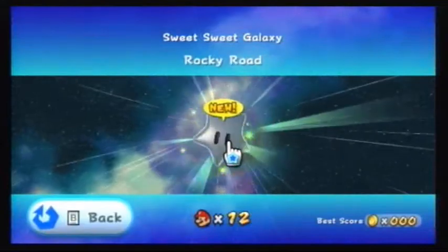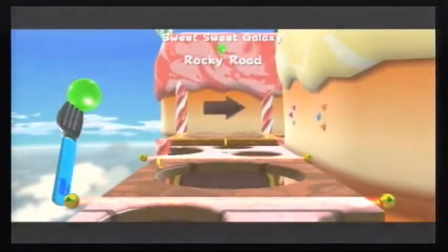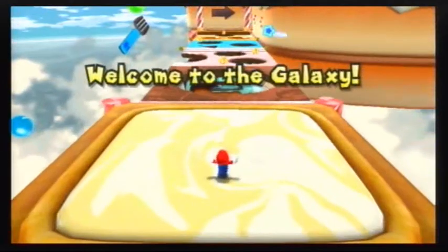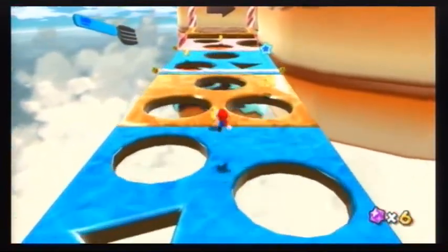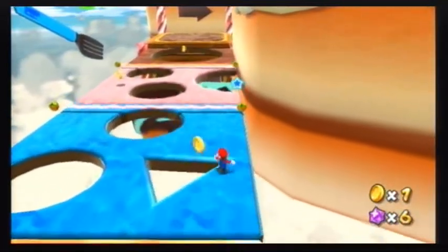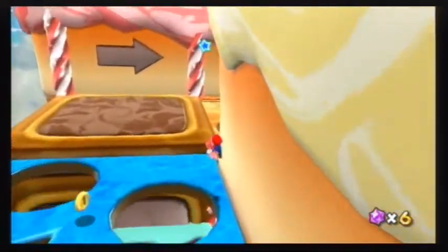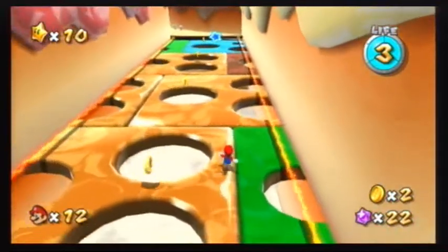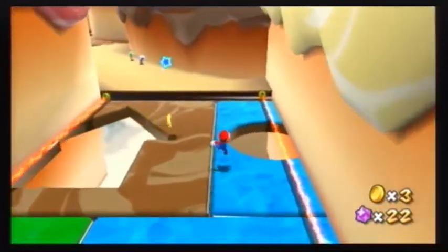Rocky Road! This is actually quite an easy one of the Hungry Luma galaxies — this is probably the easiest one. Since it's this one, I might actually have time to do something else after. So this is kind of annoying: it pretty much goes the opposite way where you're going, plus there's holes, so if you do any jumps you're gonna have to be careful of where you land. And this one goes left and right. Long jumps are gonna help you a lot here.